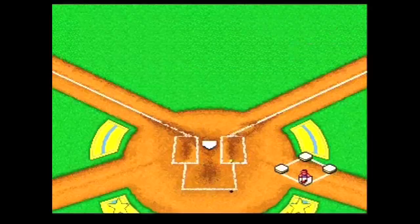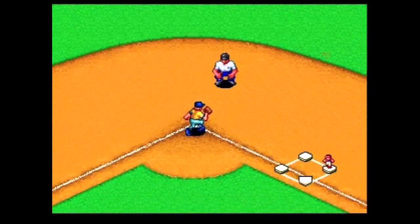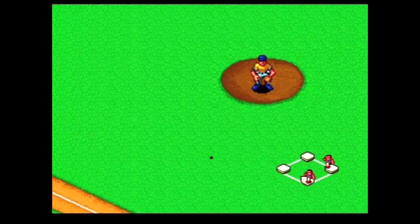The guy doing the play-by-play calls the game with all the enthusiasm and gusto of a golf announcer. It's 360 yards to the hole on this dogleg left par 4.